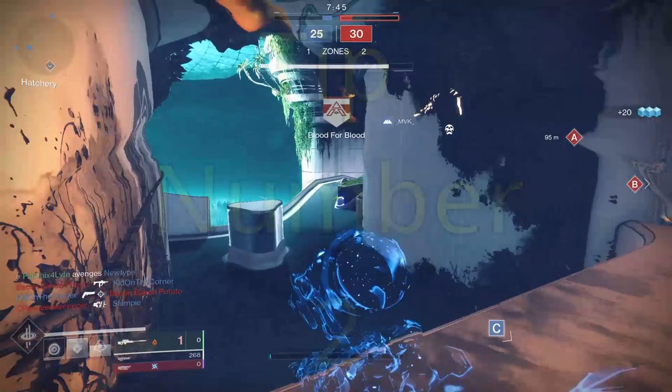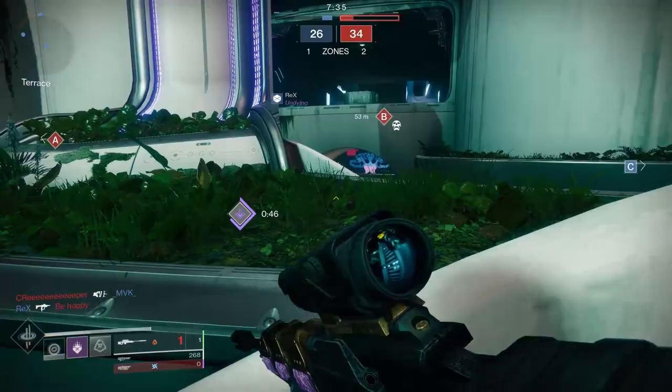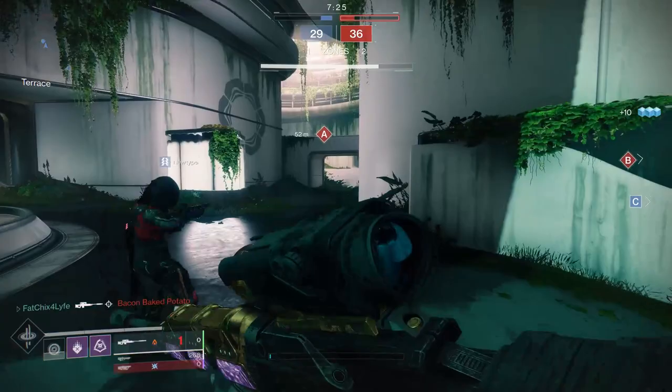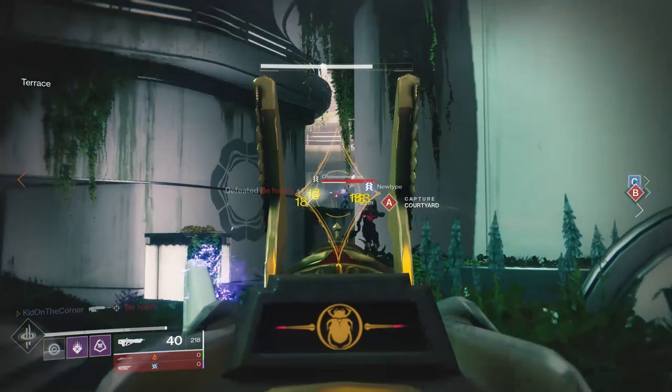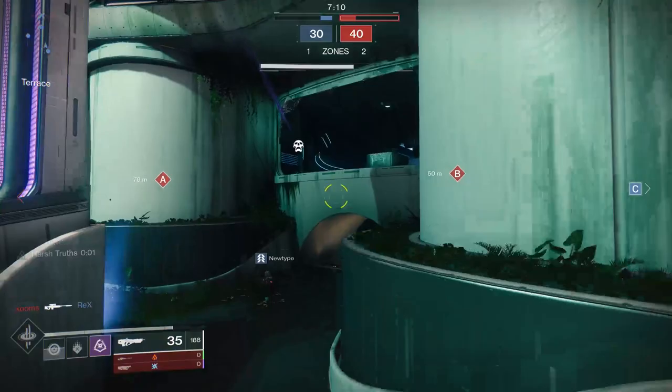On to tip number two, which is going to be about mods — that's also for weapons and armor — and it's also going to be about rolls on the snipers. Almost every sniper in Destiny 2 will one-shot headshot, so you're going to want to look for rolls that help you get that headshot faster or easier. Four of the primary rolls you could look for are snapshot sights, moving target, quick draw, and no distractions.